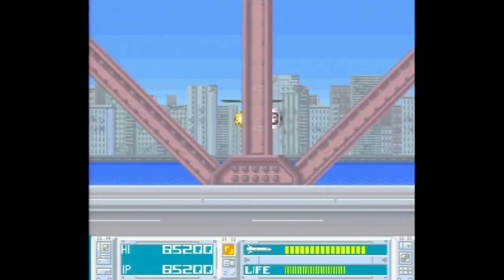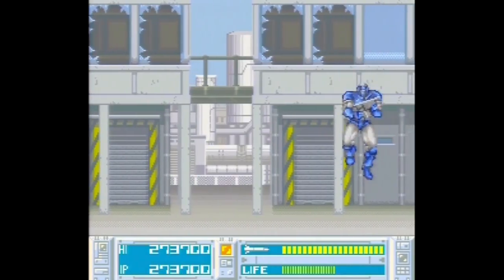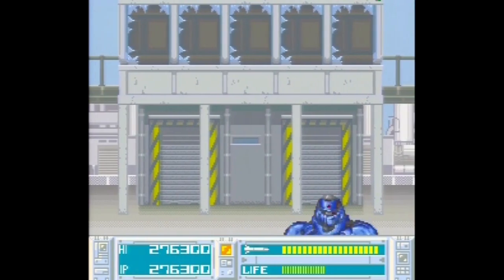The second level has you out on a highway shooting motorcycles and helicopters before a giant ship straight out of Contra 3 comes down to attack you. Level 3 is back to slowly scrolling along, shooting robots. You move so slowly here, I'd like to think you're shooting from one of those motorized grocery cart things.